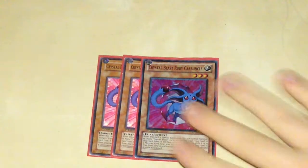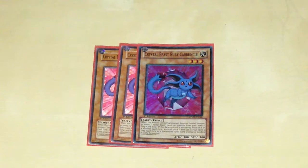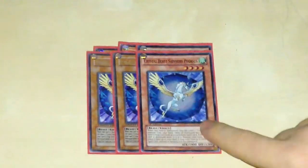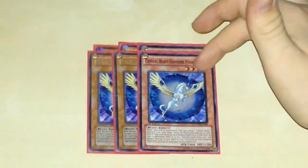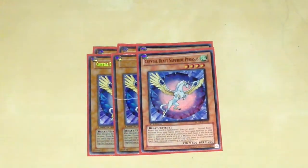Triple Ruby — I'm never taking out one of the Rubies, it's always been three. Along with three Sapphire Pegasus, it's always been three and always will be three. I don't like this because that's a Super and I want to get another Secret here because it doesn't look right.